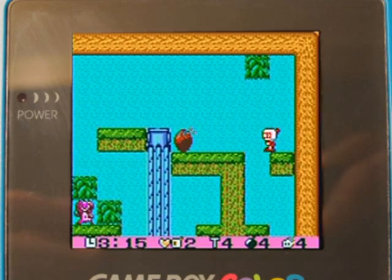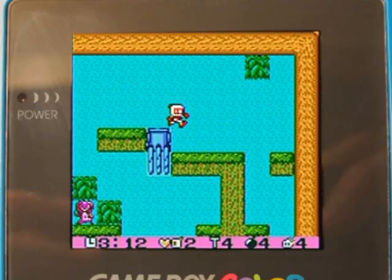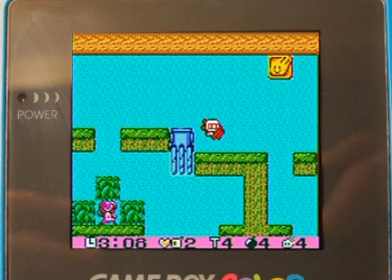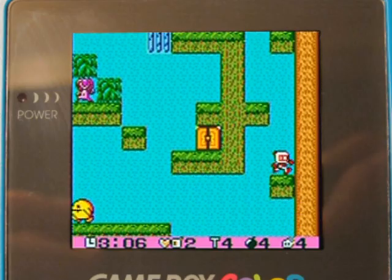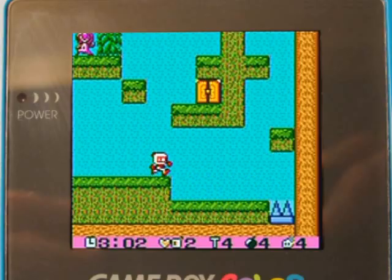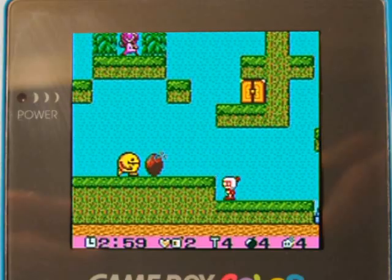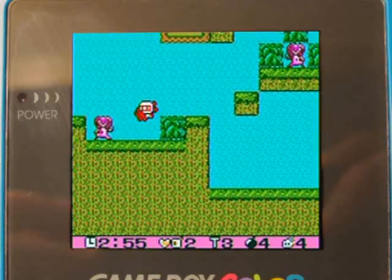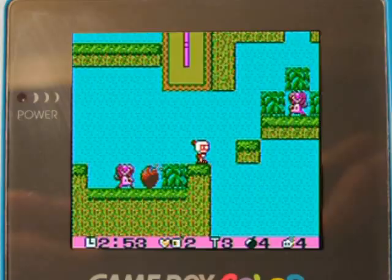I'm gonna blast all this stuff open. If you hit these things, it brings up the gates, and then you can get inside whatever is in there, or get out easier. I really don't like the blind jumps in this game — there could be spikes or something down below, and that's kind of a downfall because of the lack of visibility due to the screen size.